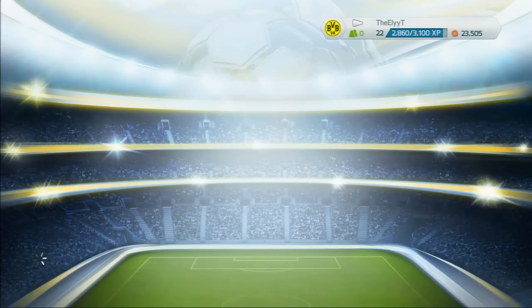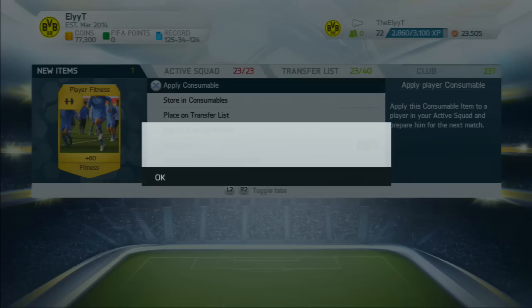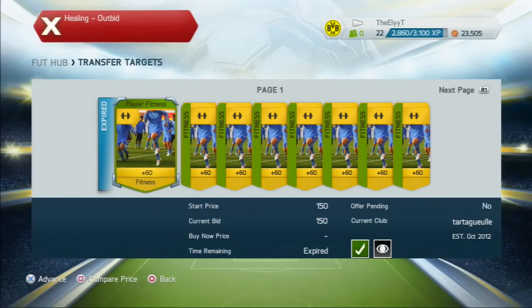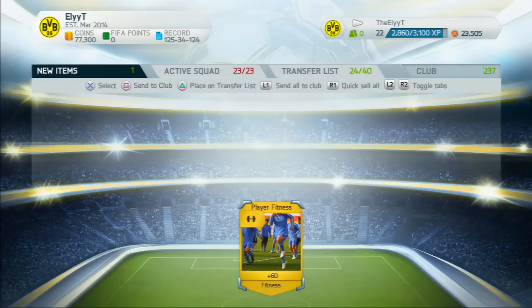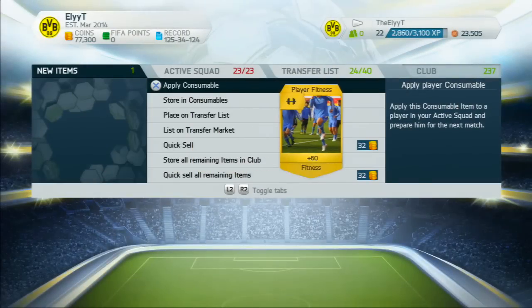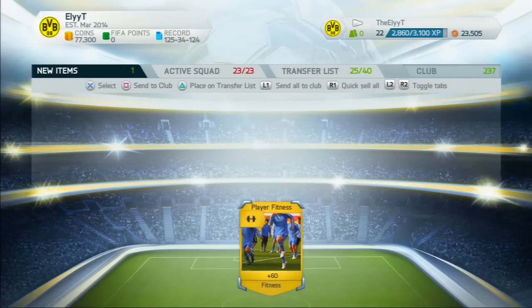You can only have 40 items in your transfer list at a time, so that's the only real limitation with this method. But if you're a beginner and you need some extra coins, this should get you about 3,000 coins every 40 cards — a little bit more than 3,000 coins. I hope you guys enjoyed this video. Go ahead and subscribe, like, and comment, and we'll see you in the next trading tip or whatever FIFA related video I come out with next. Peace!